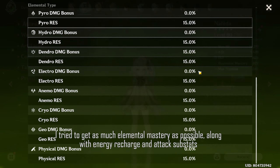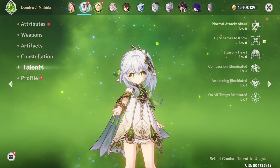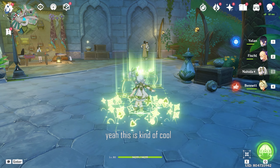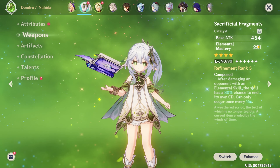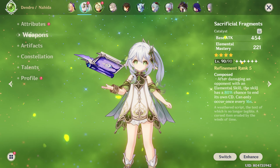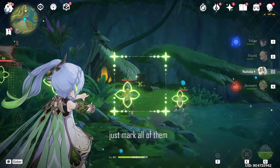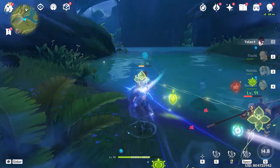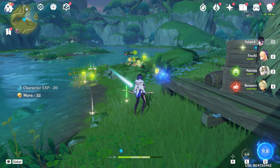These are the final stats — I have no constellations for her, and this is the talent level. The normal attack is not necessary but I kind of like it. The weapon is Sacrificial Fragments R5. Just mark all of them like that — wow, that's so powerful.